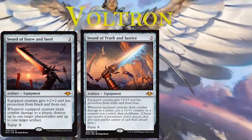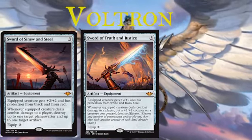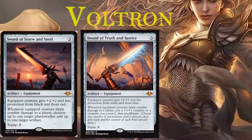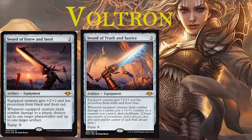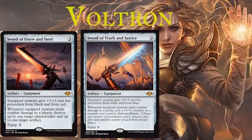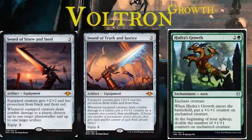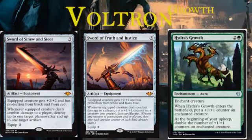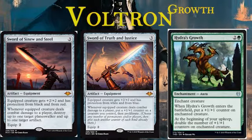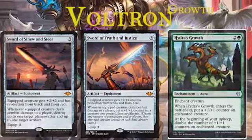Sword of Truth and Justice is really good combined with our Commander Ramos. It's a three mana artifact, another one of the swords. It has protection from white and blue, plus two, plus two, and whenever it deals combat damage to a player, you put a plus one, plus one counter on the equipped creature, which is relevant for Ramos because he uses the plus one, plus one counters. So you're basically able to put two counters on Ramos every time he deals combat damage to a player, and that just makes him bigger, then you swing again, it makes him even bigger, and sooner or later they're dead by combat damage.